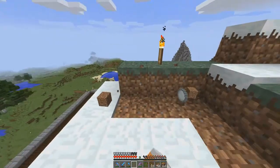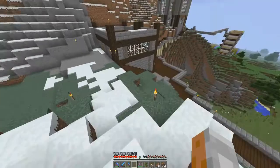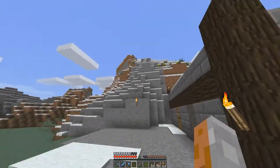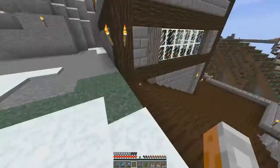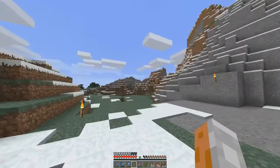All right, let's come up with our game plan. I want this pathway to go up here, and maybe have something up there like a little staircase. Let me go get my resources in order and I'll meet you back here when I have all my supplies.